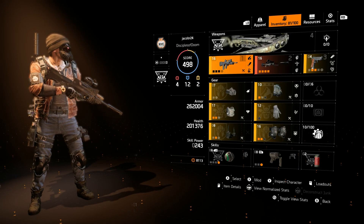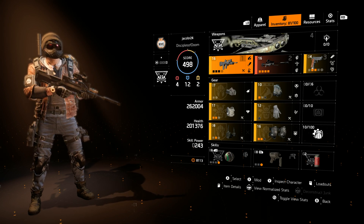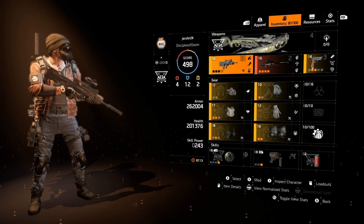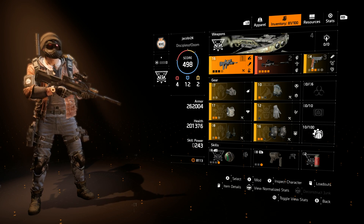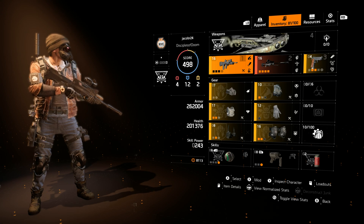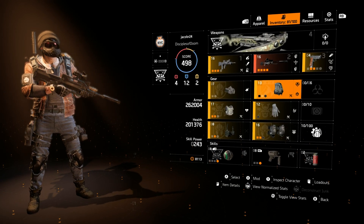Next I'll go over the gear. I'm running 260,000 armor, 201,000 health, with 243,000 skill power. This is mostly an offensive style build. I'm running 3-piece Gila, the Murakami, and 1 Alps Summit.